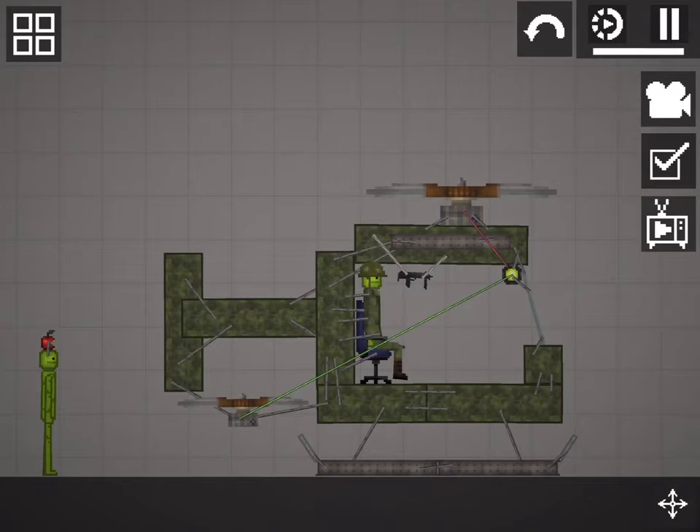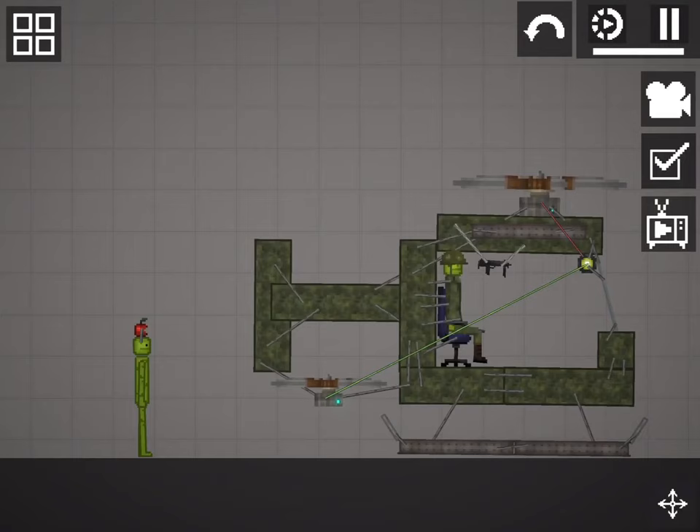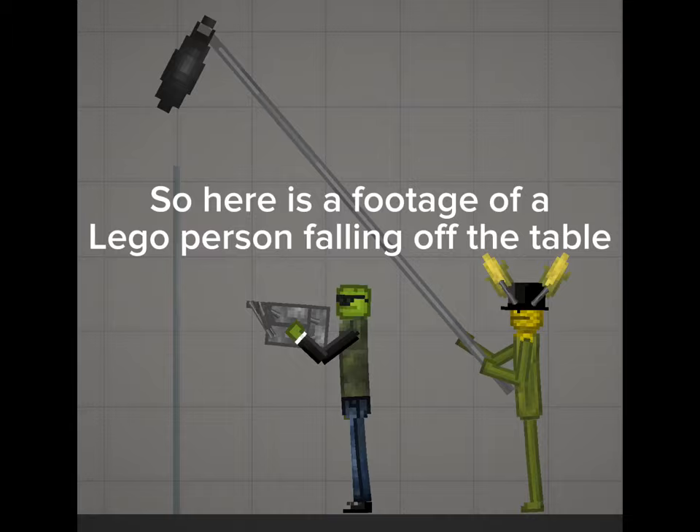Hello, I am your World War II grandfather. This is how it works. Welp — it was at this moment that he knew he messed up. Well, that was unexpected. We can't show you this, so here is footage of a Lego person falling off the table.